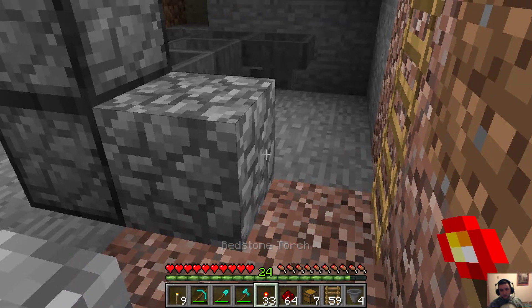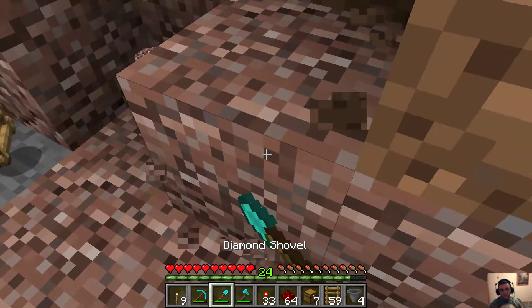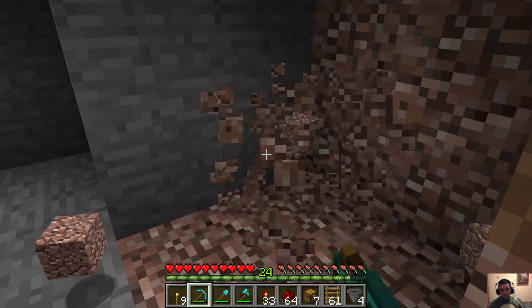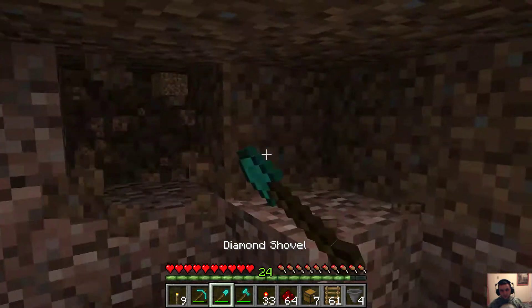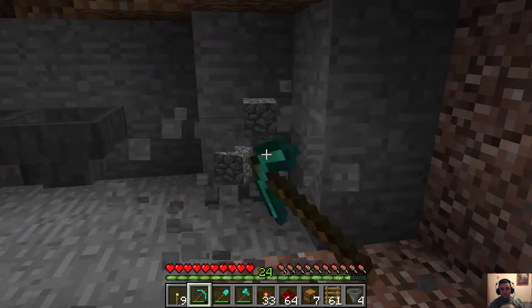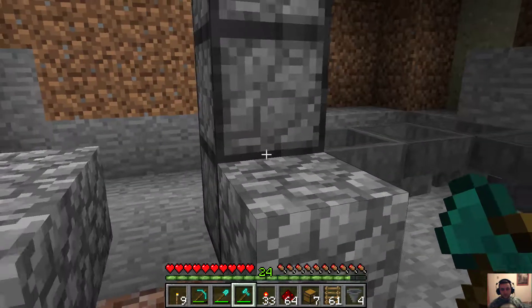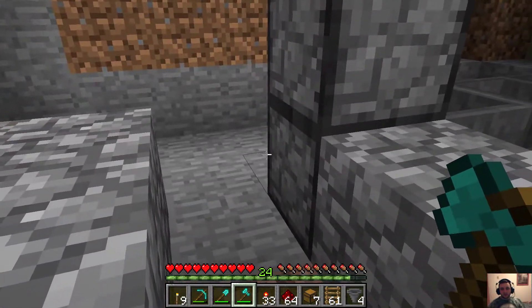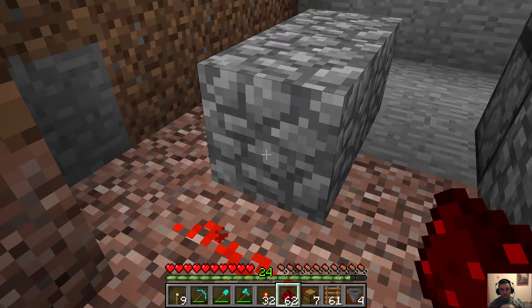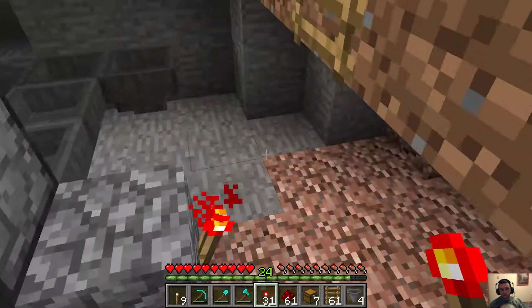I can't put that there because I have the ladder here and I need to get all this out of the way. Get this out of the way and we'll be able to build stuff. So this was just a test run to see if this would all work. I need that here and then I think it goes in here. And then there's a torch here. I need to go back up.